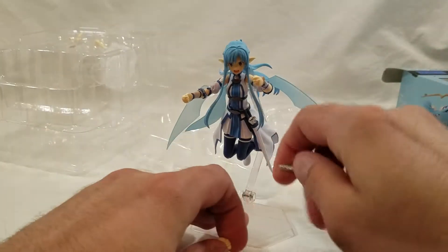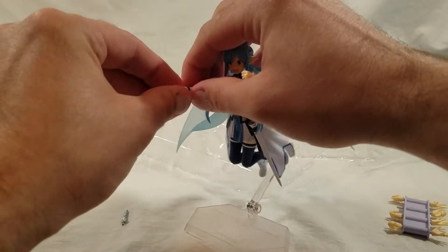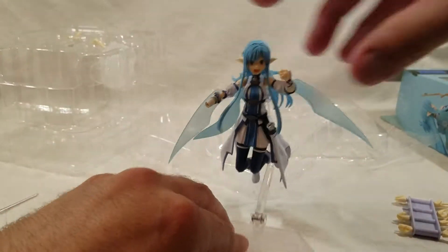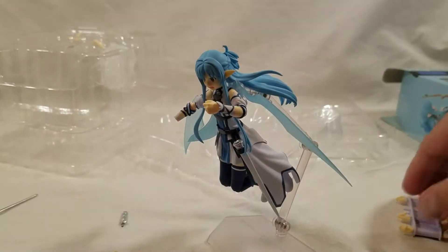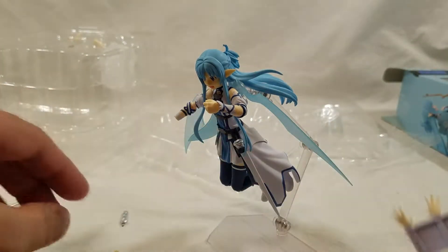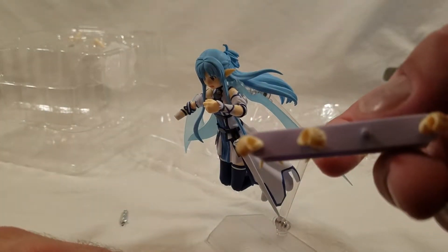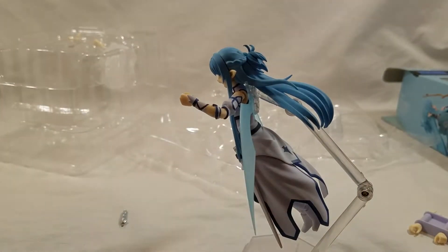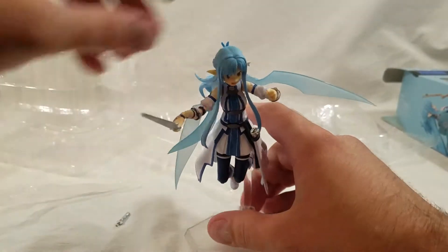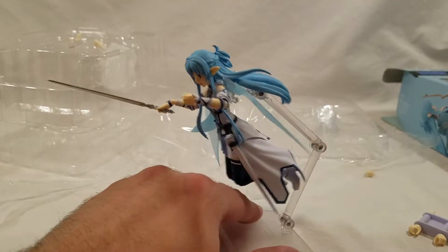She's got the sword there, got the handle still there — let's put the sword into the left hand. The right hand has a little ring on it, so that's kind of cool. Actually both have a ring — never mind, that was the same hand. I'm being goofy. And there we go, got her all set up. Not too bad, not too shabby — I like the colors. I've got to add the other wing back on, but I'll do that in a moment.